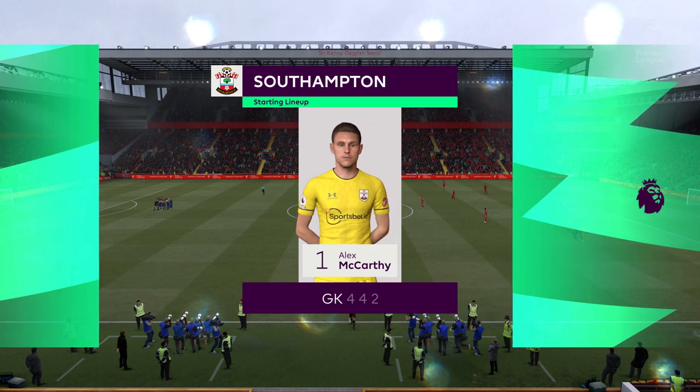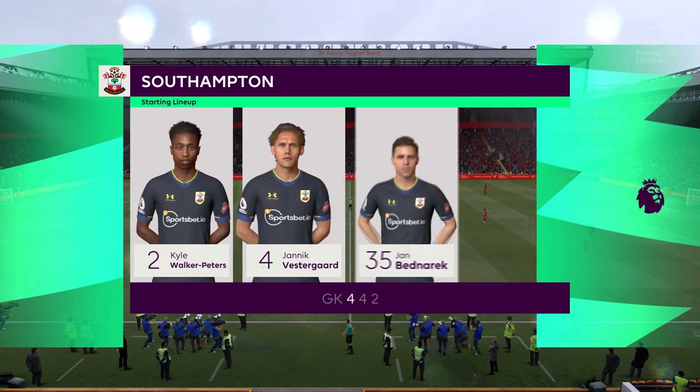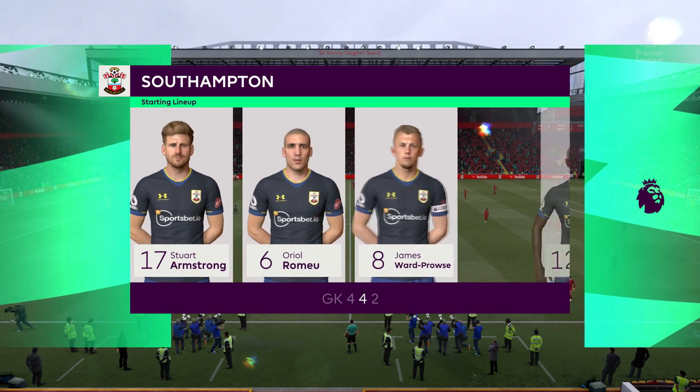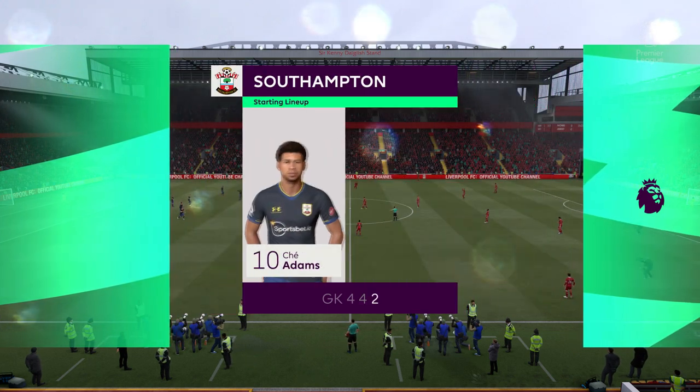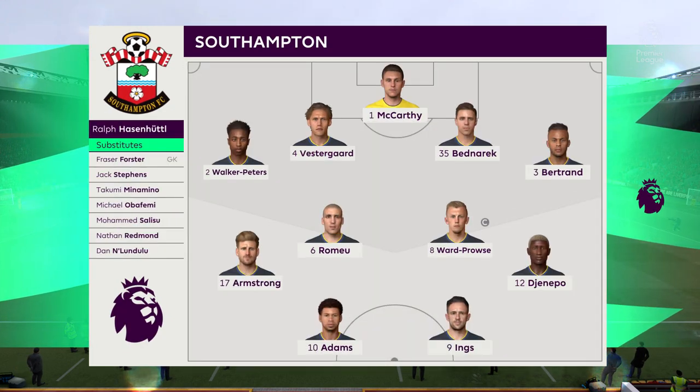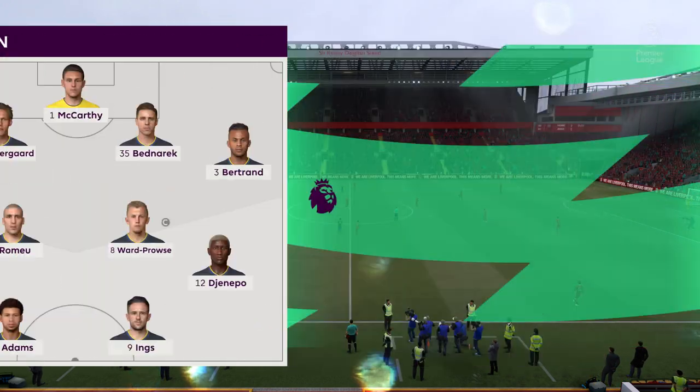And here's how it looks for Southampton. Alex McCarthy is the goalkeeper. Kyle Walker-Peters plays with Ryan Bertrand in the full-back positions. James Ward-Prowse starts with Oriol Romeo in the centre of midfield. And the tactical configuration has two players in attack.